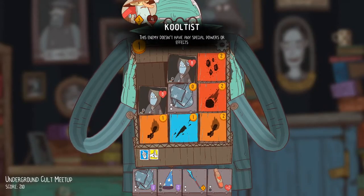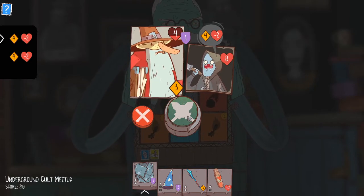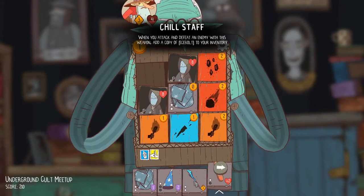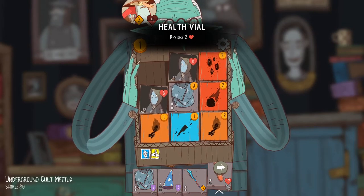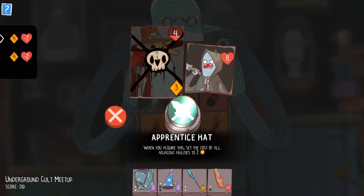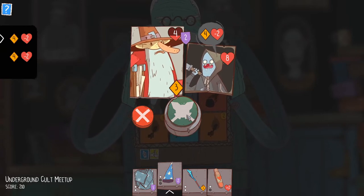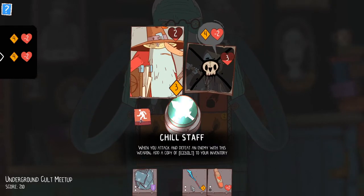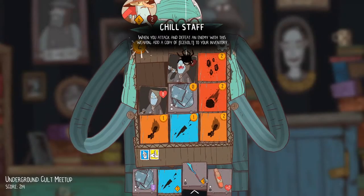So now what I can do is I can block one damage. I need to actually use the rest of this so I have room for the Ice Bolt. Might as well just do this — it blocks two damage either way. So we'll just do this. And now I'm going to generate an Ice Bolt, even though I didn't need the actual damage from the weapon.